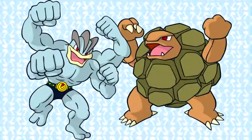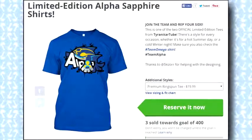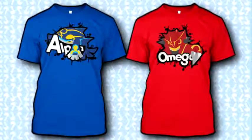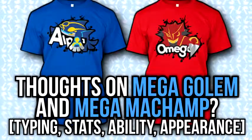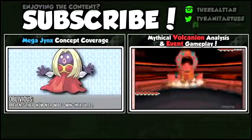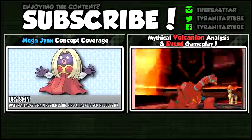These two Pokémon definitely deserve Mega Evolutions, and I really hope they'll get it in Omega Ruby and Alpha Sapphire. Speaking of that, check out the official Pokémon Omega Ruby and Alpha Sapphire shirts — they'll be up for a limited time, so reserve one before they're gone. That's it for this concept coverage video. Feel free to leave a like if you enjoyed, and let me know your thoughts on how Mega Machamp and Mega Golem could turn out. Be sure to subscribe so you don't miss out on more coverage, and check out the last concept coverage video on Mega Jynx on the left.